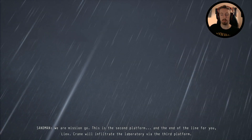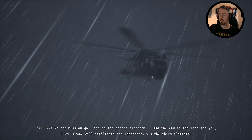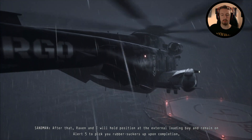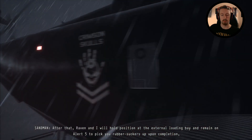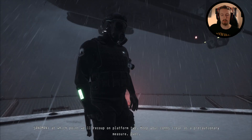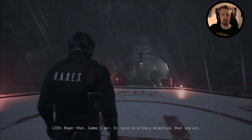This is the second platform, and the end of the line for you, Leaf. Gray will infiltrate the laboratory via the third platform. After that, Raven and I will hold position and release alert 5 to pick you rubber suckers up. Keep your comms clear as a precautionary measure. Oh my god, we do have to be this guy. Roger that, comms clear. En route to primary objective, over and out. Apparently there's three characters to play as.